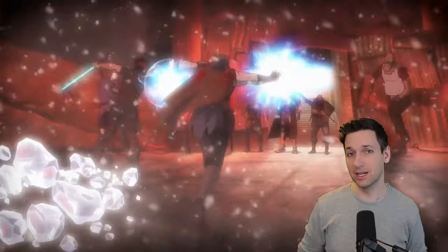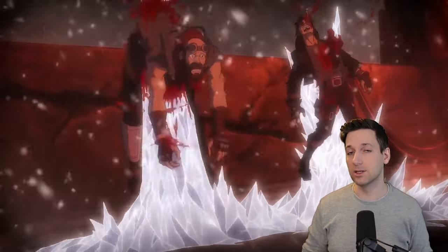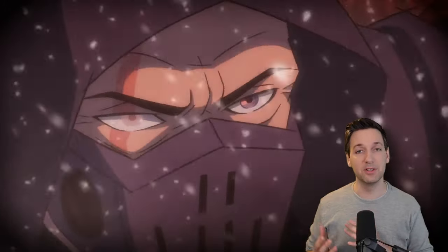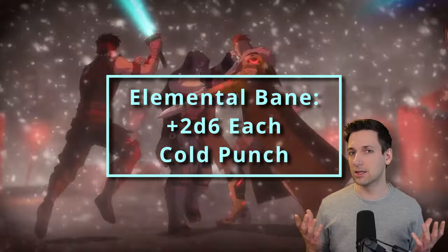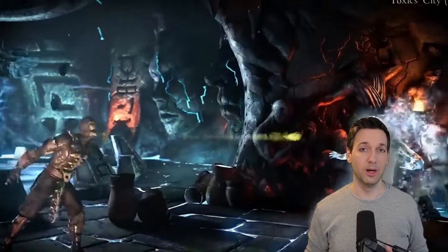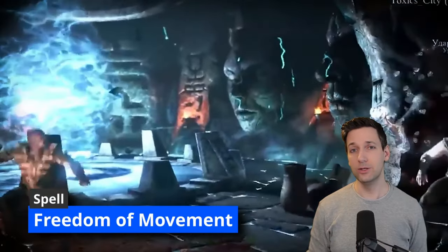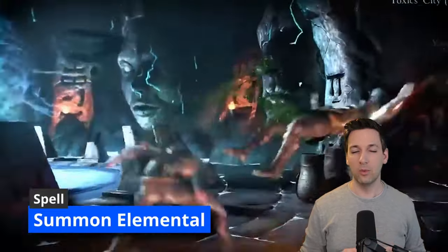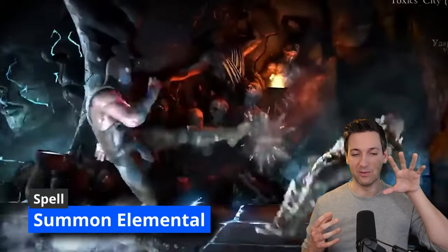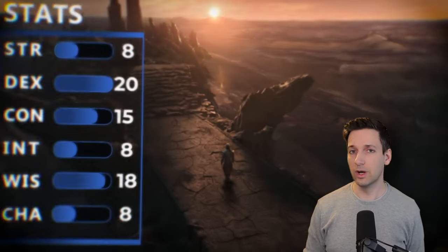At seventh level of Druid you get access to fourth level spell slots. In case Elemental Adept wasn't cutting it enough, grab the spell Elemental Bane — this eradicates any resistance your enemy has against a chosen element and can also boost elemental damage by 2d6. Think of it like Hunter's Mark or Hex but more elemental focused. Also being an Arctic Druid you get Freedom of Movement and Ice Storm. One other spell to grab is Summon Elemental — a way to pull off that whole thing where you're flipping out of a position and leaving an ice clone of yourself.